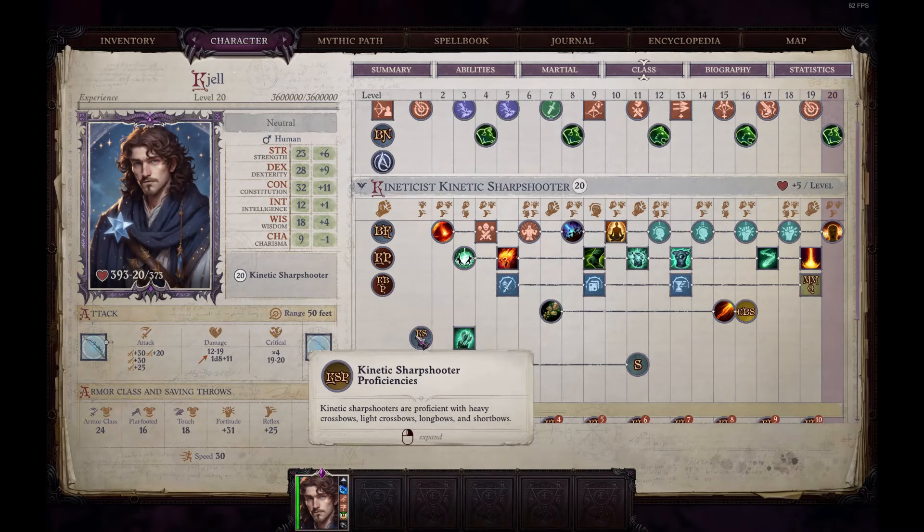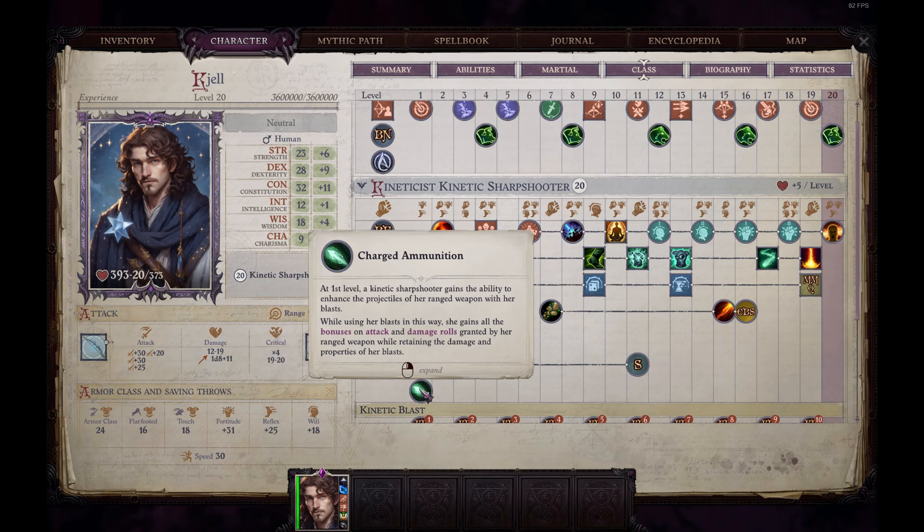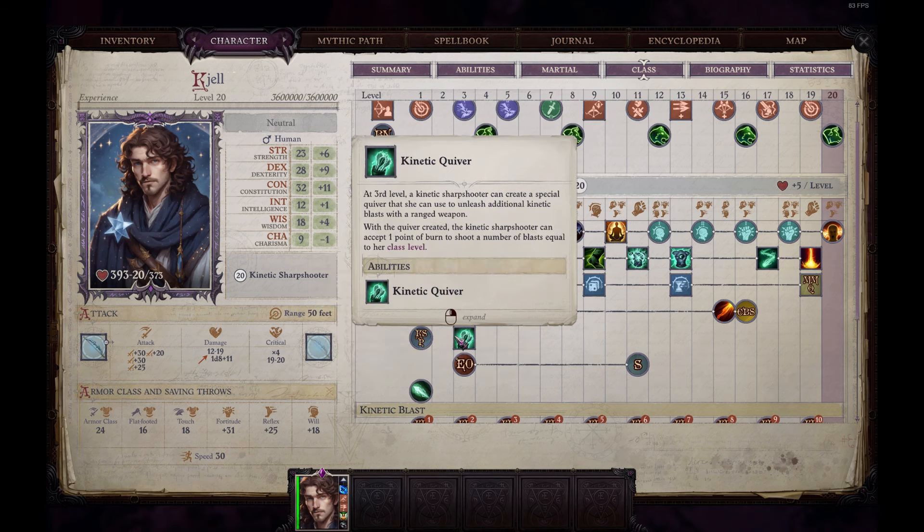At level 1, the kinetic sharpshooter gets crossbow and bow proficiencies, charge demolition — which allows you to use all your attack and damage bonuses to bows on your blasts — and kinetic quiver level 3, which basically acts as stored burn charges, which is not very clear from the description.